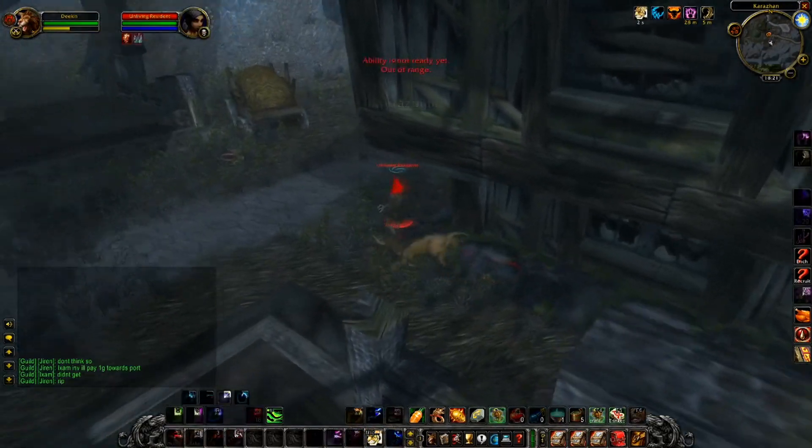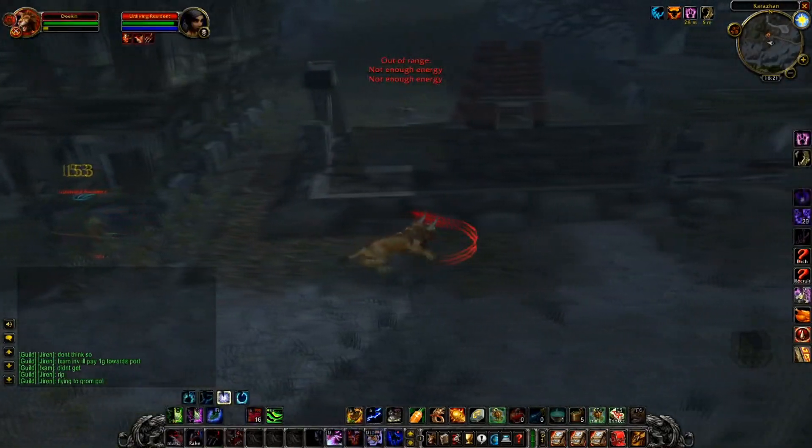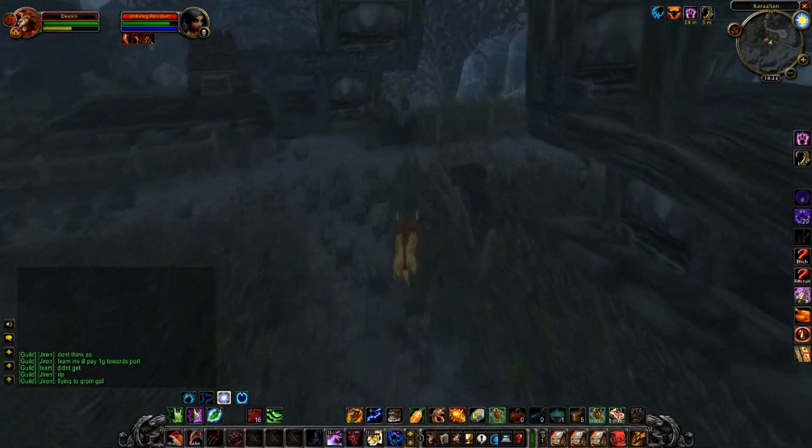Skipping forwards here — here's an example of a mob that's done badly. It aggros me, I get a miss rather than a dodge or parry, but I still managed to get the stun off and the two bleeds, and run away in time.